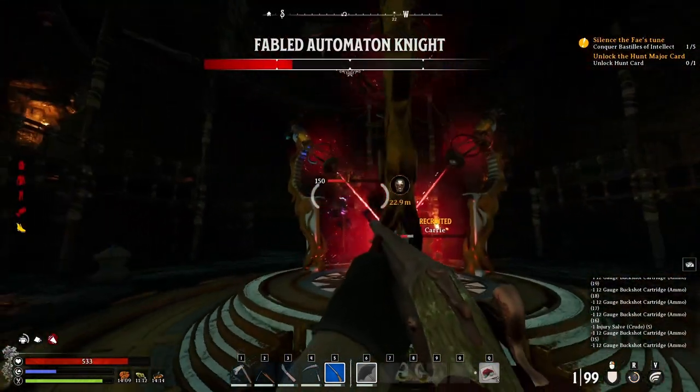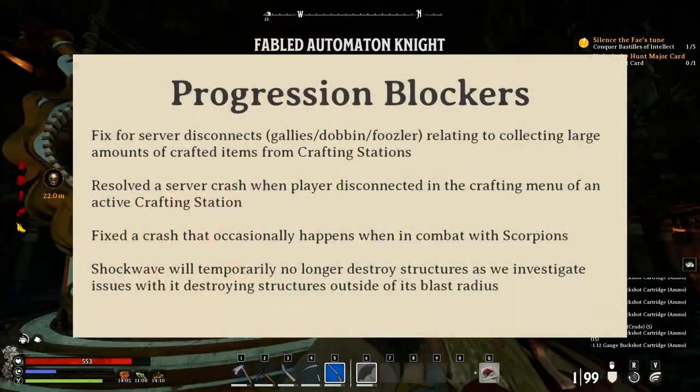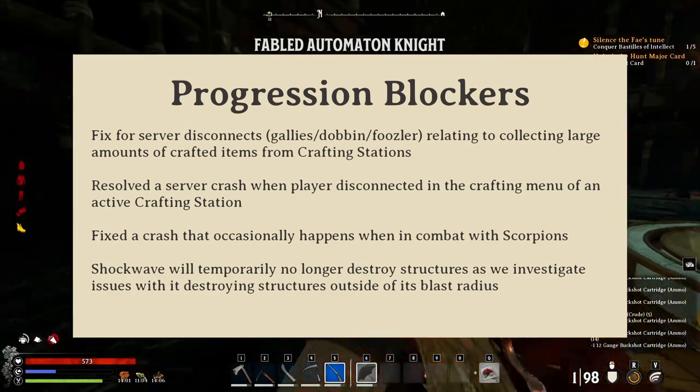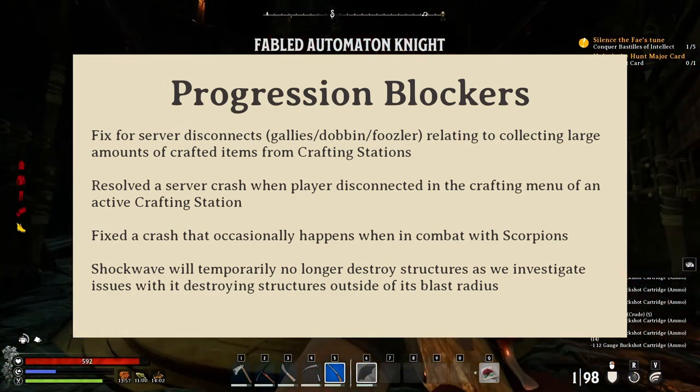Now onto the bigger portion of this update: the bug fixes. Perhaps the biggest bug fix is the disconnect that numerous players were seeing when they were crafting large stacks of materials. These disconnects should now be a thing of the past. Fingers crossed.